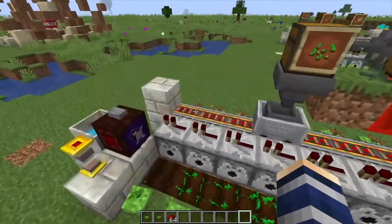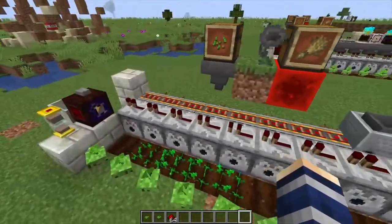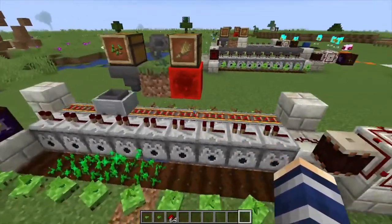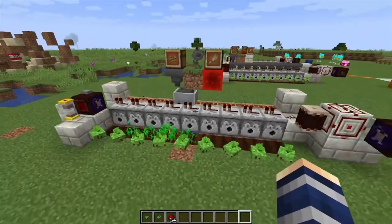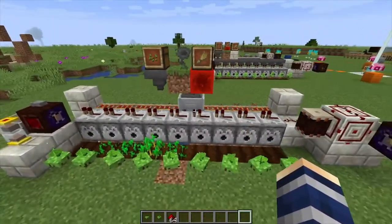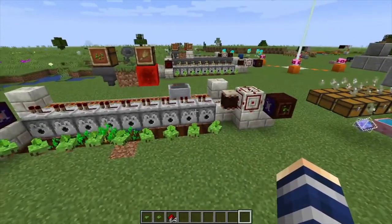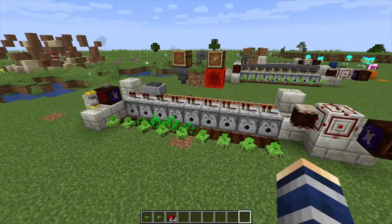That's pretty much it for this one. I will say I'm going to do another video that will probably come out a couple days after this one, showing how to replace the hopper minecart system with the corpia crystal system. This is basically a lower-tier wheat farm, and once you get corpia crystals you can advance it to make seed distribution more efficient. But that's it for this one — if you found it helpful, like, comment, and subscribe.